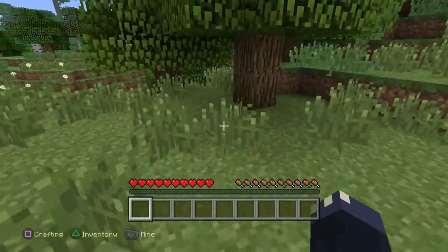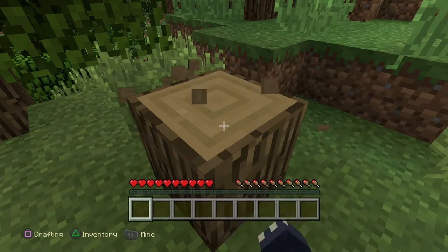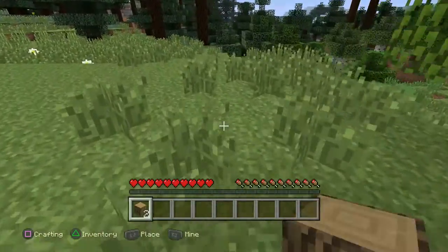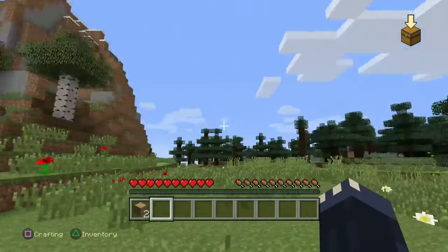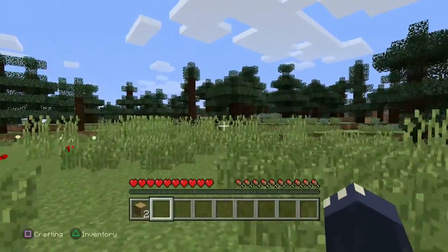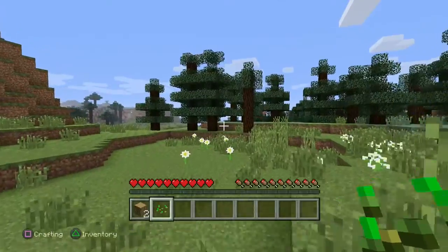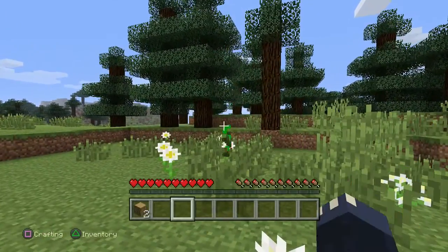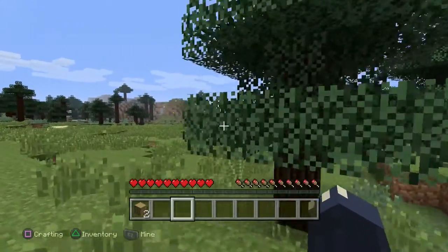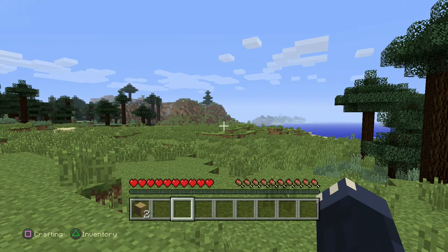In survival you have to basically run around for the first 10 minutes getting lots of wood, building some tools — which I'll show you how to do another time — and getting yourself ready for your first night. Because there's night and day in Minecraft. When it turns to night is when the monsters come out, and if you're out in the open you're in trouble, unless you've got good weapons — which you won't have very early on. Survival mode is very much about foraging: finding wood, crafting tools, getting some sand for windows, and building yourself a little house.